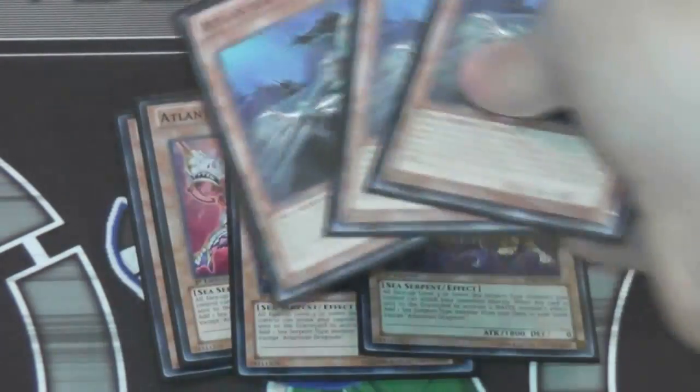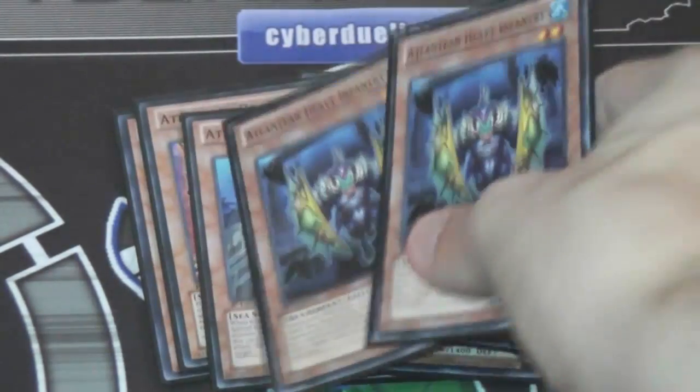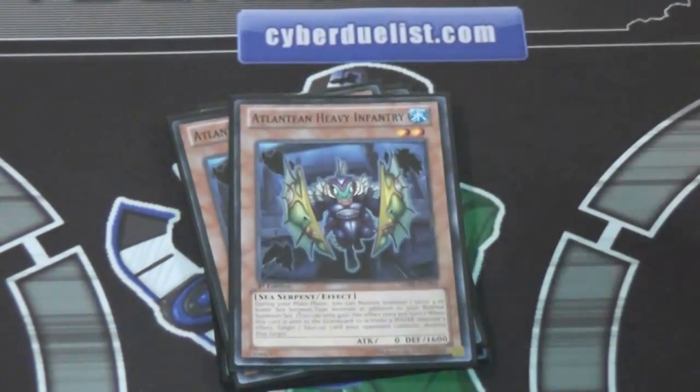Three Atlantean Marksmen. It has a good discard ability, and it's just a really good one — one of the better Atlanteans, so I like running three of it. But two of the Atlantean Heavy Infantry. I like only two of this one. I know some people might say go three because it gives you another normal summon, but really two seems like a better number for me.